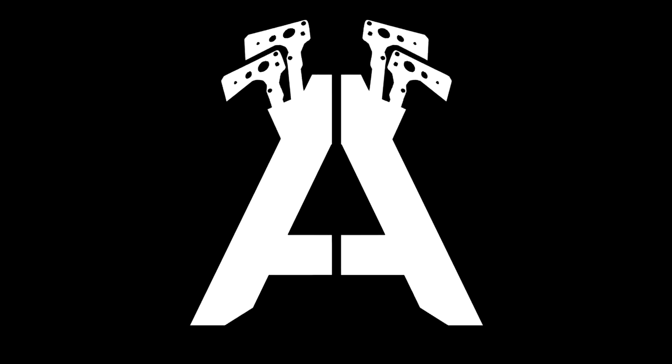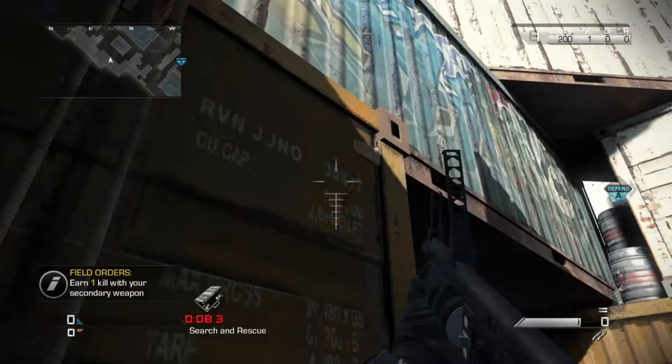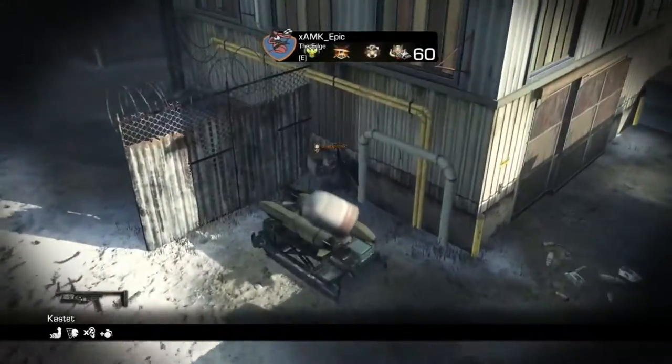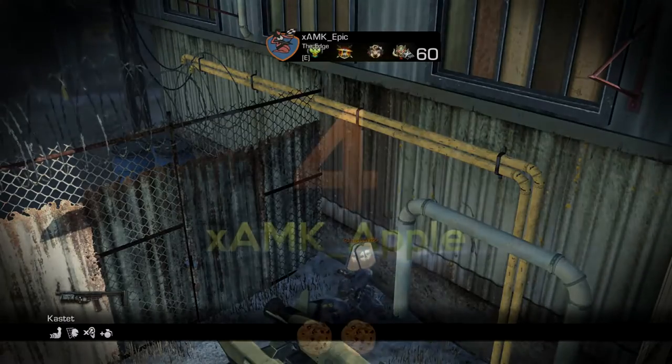Yo what is going on guys, this is Ninja bringing you the next week of XMK's top 5 plays. Epic is at number 5 with a 1 bank tube defend. I'm not sure what map this is — I didn't play Ghost that much actually — but yeah he's just going to hit the kid right in the head off of that container. Good way to start off the top 5, Epic.